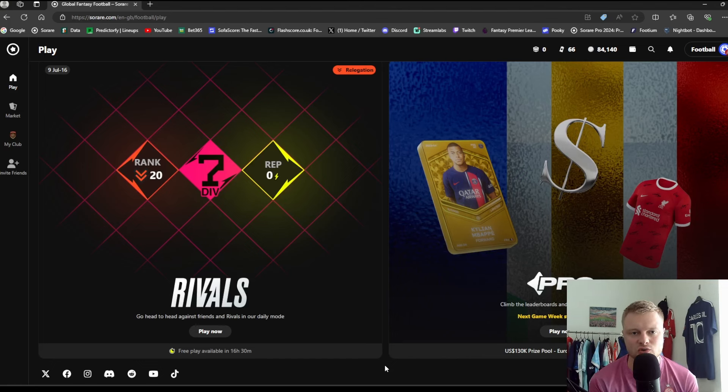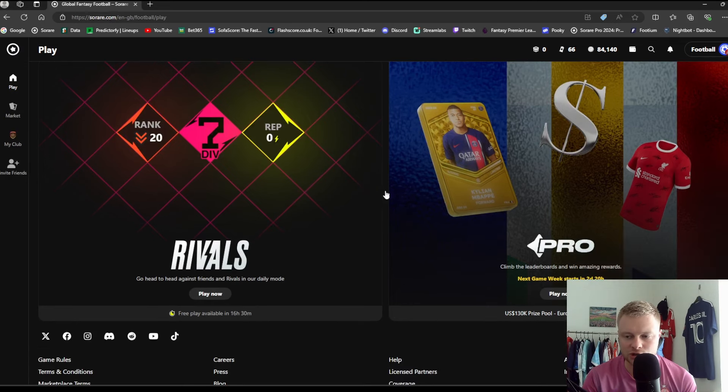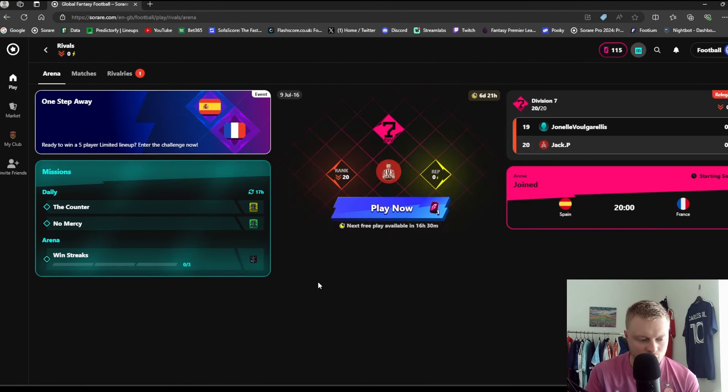I would say try to use a laptop or desktop where possible for a better experience. The app and mobile phone is okay, but I much prefer using a desktop or laptop. As you can see on screen, there are two game modes: Sorare Rivals, which is completely free to play for anyone, and the Pro mode, where you need to buy cards from Sorare or other managers to set your lineups. There are some differences but also crossovers, like the scoring matrix.